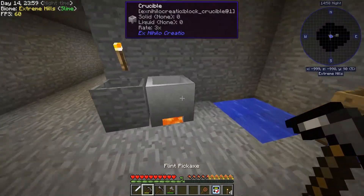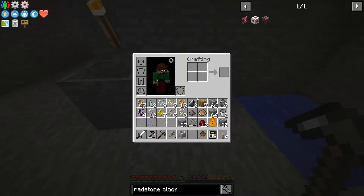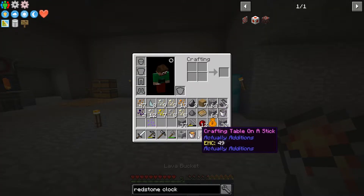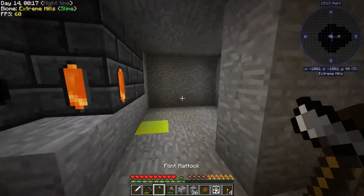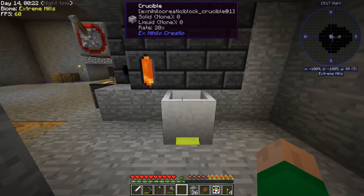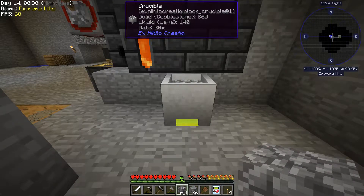So if I pick this up without dropping it in the lava - yes. Now I'm going to put the Eulerium block here and stick some cobblestone in it. As you can see, that's rate 20x and it's making lava pretty quickly.